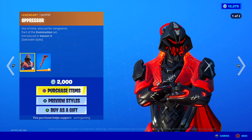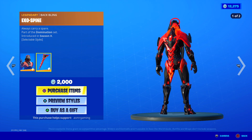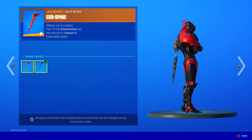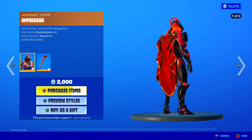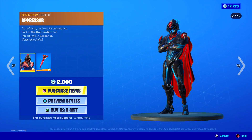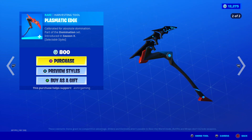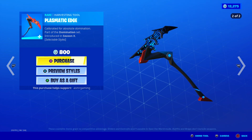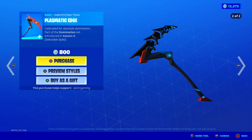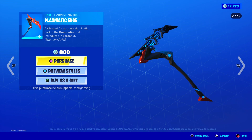Oppressor is back with his two styles — 'out of time and out for vengeance,' part of the Domination set. Comes with the Exospine back bling — 'always carry a spare' — two styles for the back bling and two for the skin. I feel like the blue style is cooler, but red is a popular one. The Plasmatic Edge harvesting tool has a unique animation depending on the red or blue version — 'calibrated for absolute domination.' It has a loud sound but looks very cool; I like the blue animation.